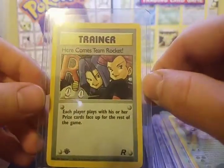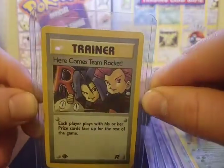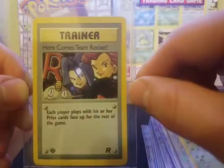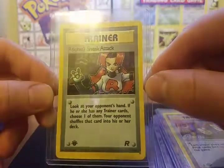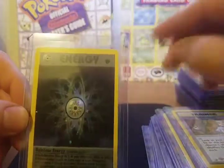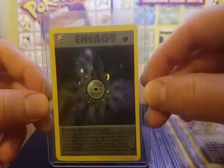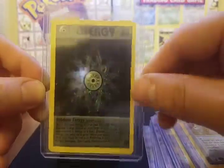Next up is a trainer card — first edition holographic Here Comes Team Rocket. I like this trainer card; it has all three members of Team Rocket. Next up is Rocket Sneak Attack. As trainer holos go, this is my favorite — there's only two of them, 50-50, but I like Jessie's better. With the exception of two special ones at the end of the set, this is the only energy card that came with this set: a first edition holographic Rainbow Energy. Very, very cool energy card, probably one of the neatest ones.